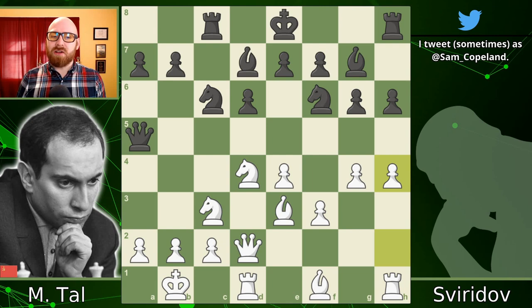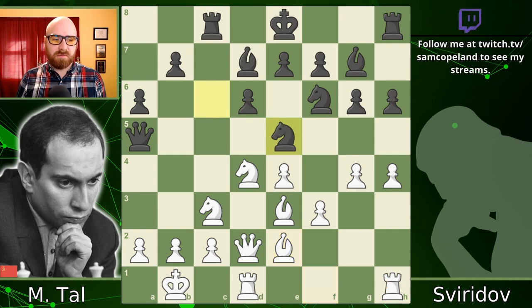Tal continues with pawn h4, pressing the pawn storm. The pawn storm is still a strong idea even though the king is committed to the center. Pawn a6 from black tries to get the queenside pawns rolling, but it's obviously a bit slow. Now bishop e2, connecting the rooks, and then knight to e5 — a very common move in Dragon variations, thinking about hopping into c4, forcing white to give up the light-squared bishop, and opening the rook for potential sacrifices on c3.